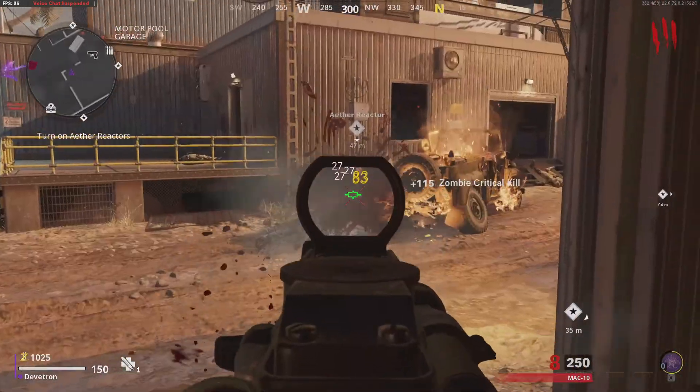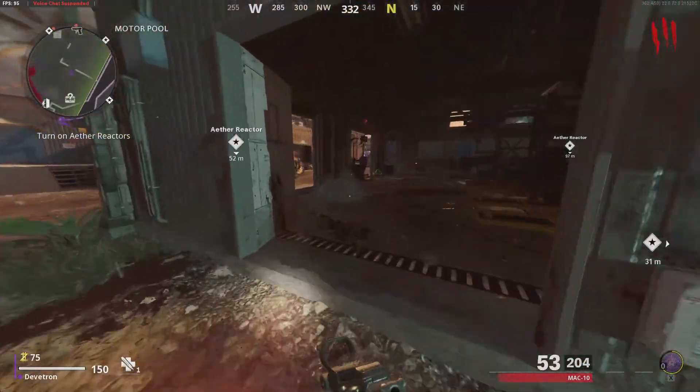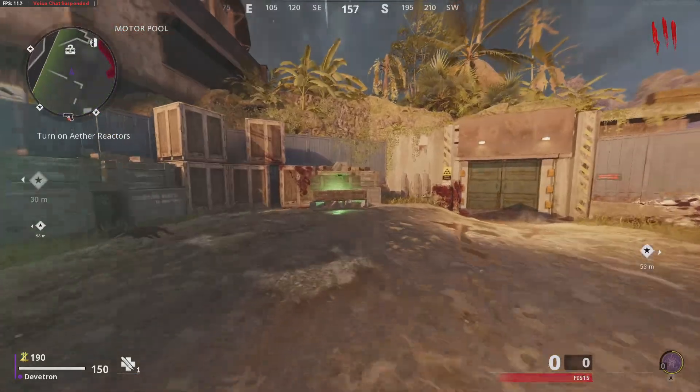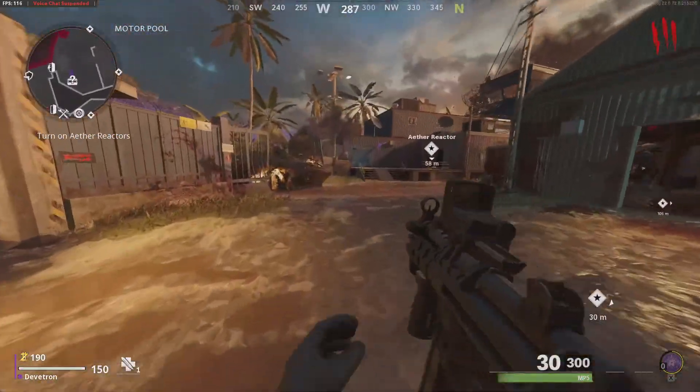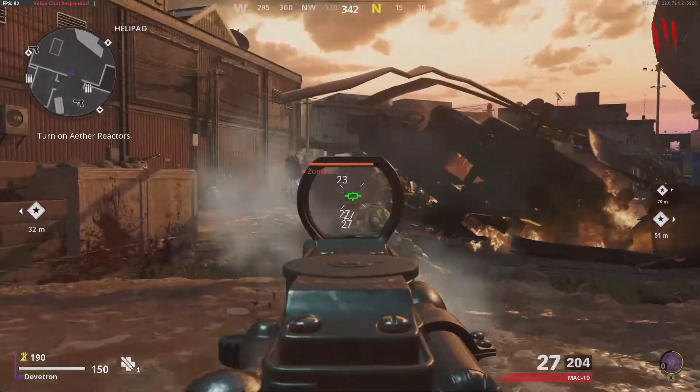Should we have a spin of the box? Let's do it - because why not? We might get the Ray K. What do we get? That's not a Ray K, but it is an SMG. Not bad - it's ammo at the end of the day. Let's kill the last few zombies and start getting some points.